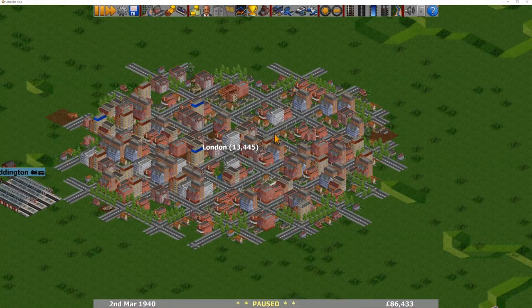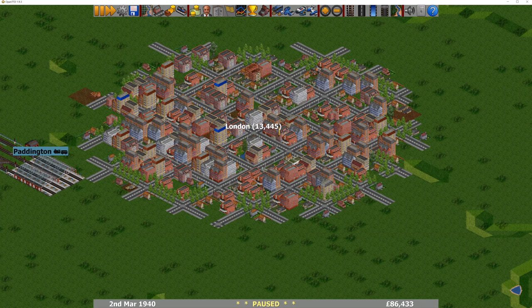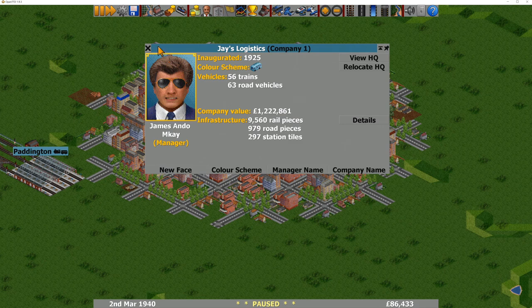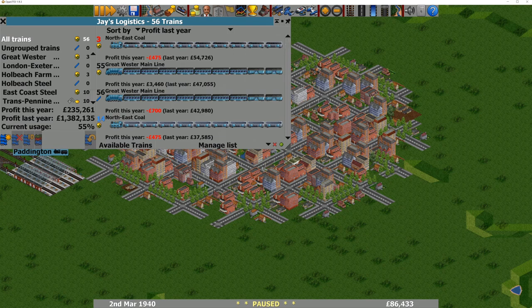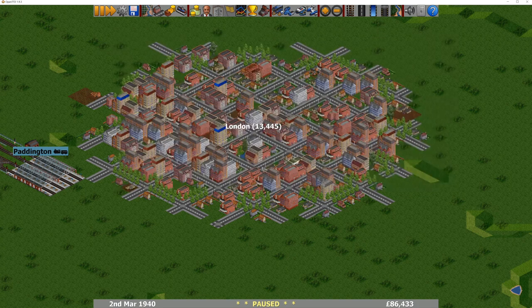Now we're looking at James Anderson's Jay's Logistics. We have Paddington Station immediately outside of London — London is 13,000 in population in your game. You haven't got a lot of money in the bank, but having money in the bank at this early stage is potentially a bad thing — it means you're not investing in your network. Your company is worth over the million mark at 1.2 million. You've got 56 trains. You've actually used groups — I think you're the first person who submitted a game that's actually used groups. Groups can be very useful if you know the right ways to use them.